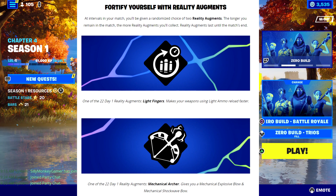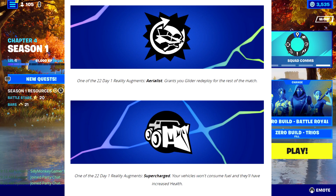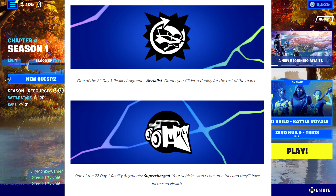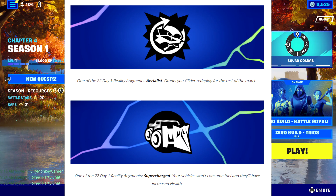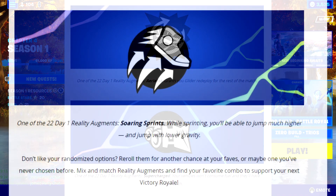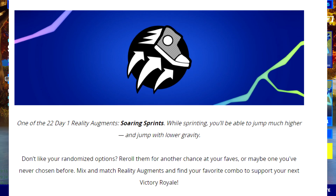Another augment is Mechanical Archer, which gives you a mechanical explosive bow and a mechanical shockwave bow. The Aerial Lift augment grants you glider redeploy for the rest of the match — that's super overpowered, no fall damage for the rest of the match. Supercharged means your vehicles won't consume fuel and will have increased health. And Soaring Sprints lets you jump much higher while sprinting with lower gravity.